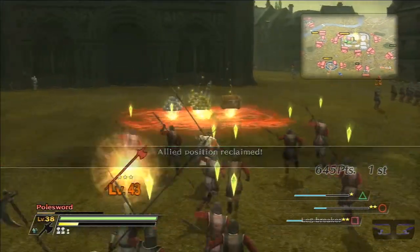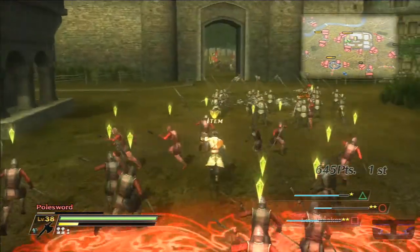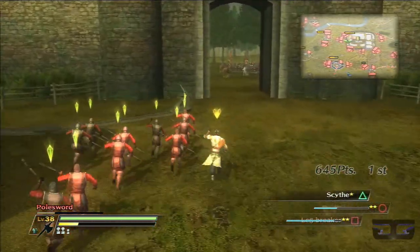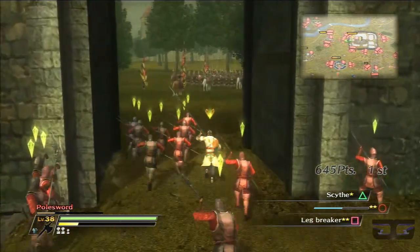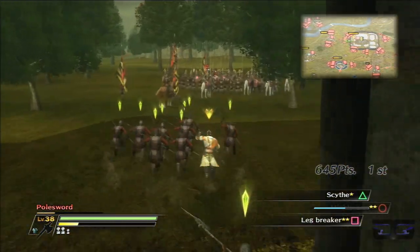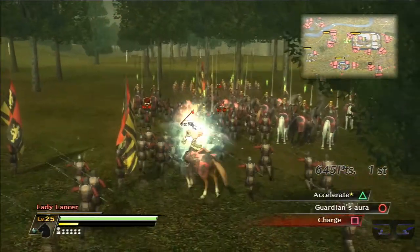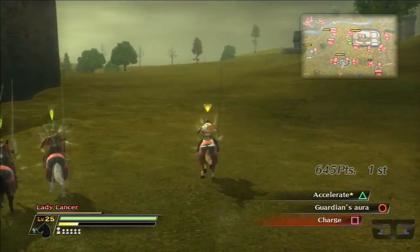All right, let's move down south. The only big threat down south is Duke-A-Clone — he is down south guarding the last objective, and you know how strong he can be.